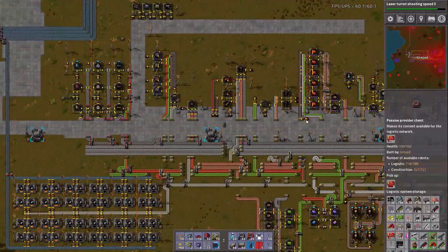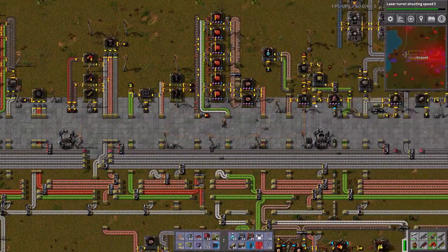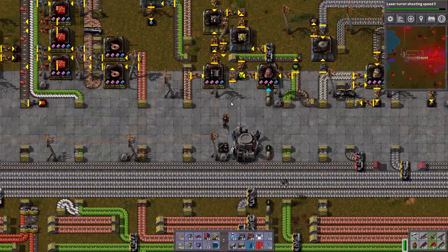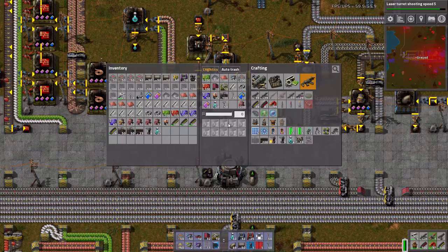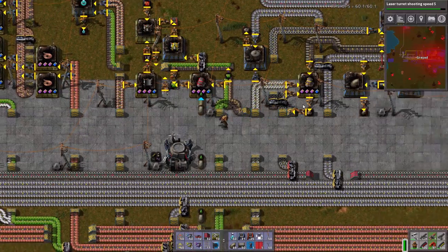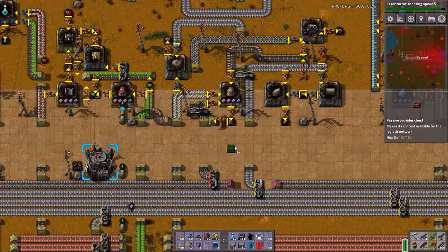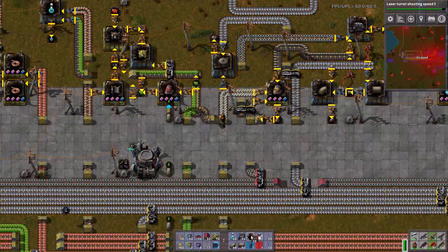Is this not a provider chest? Oh, that's right - this is a requester chest. I forgot about that. Actually, this isn't a requester chest at all. You are now a requester chest, sir. And where are the engines? This should be an active provider chest. There we go - and this is now an active provider chest.